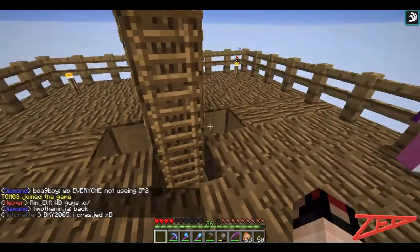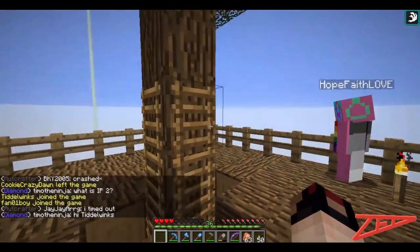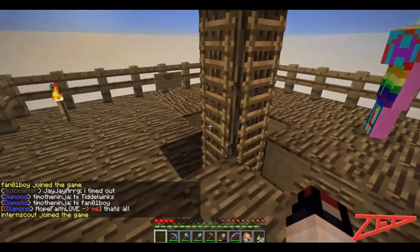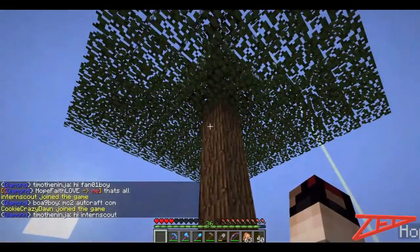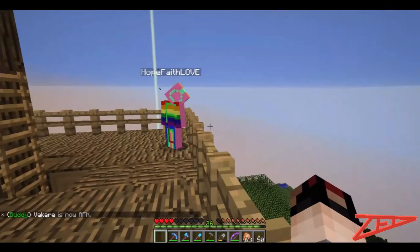And very big build. She does really need to sort out the ladders with those few bits. I think because she's got trapdoors there, she can't have the ladder in place, and that's stopping me from getting up. So she says that's all, but I mean, that's a lot. That is a big build. So this is Zed Online. I'm enjoying the view, and I am out.